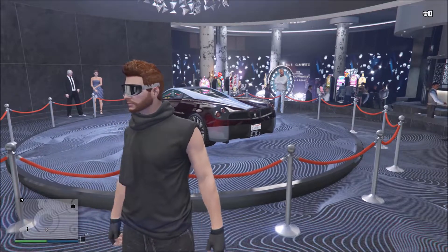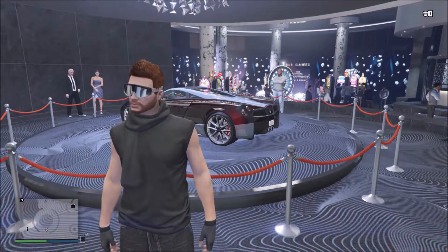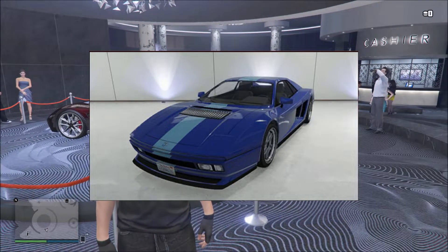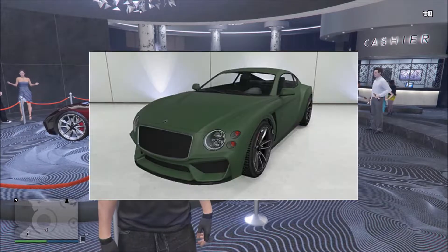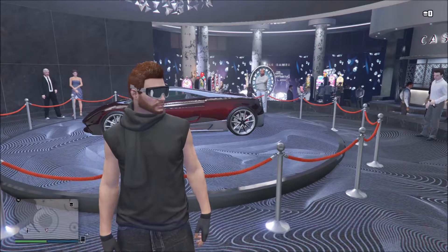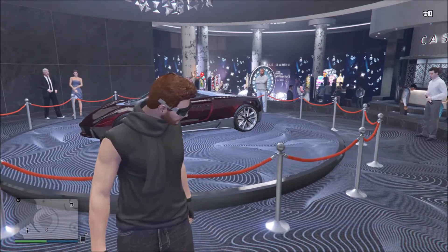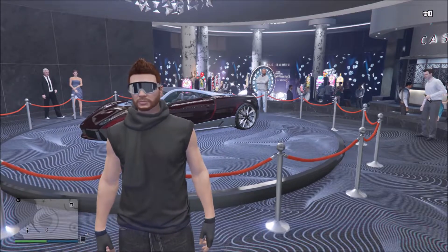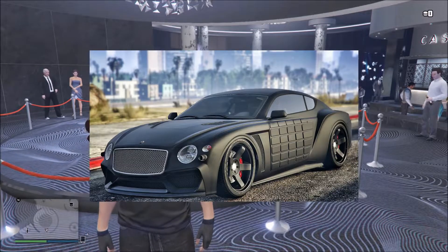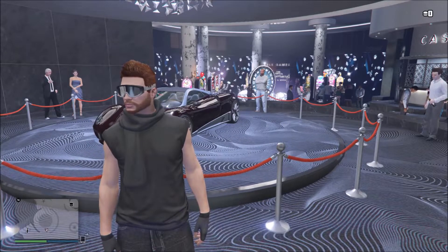There's no specific order for this list. The first vehicle we have is the Cheetah Classic. The next vehicle is the Paragon R — this vehicle has been on the podium several times now. They just keep adding old vehicles. After that is the Paragon R Armored, which can probably take like three missiles.